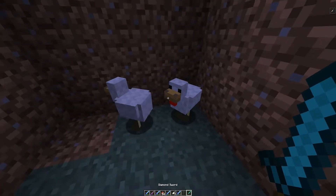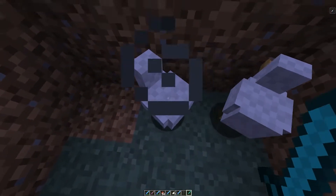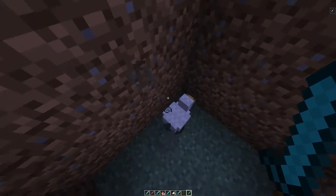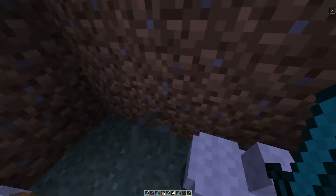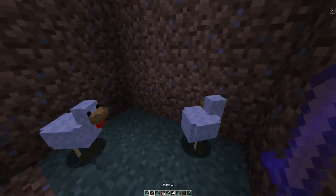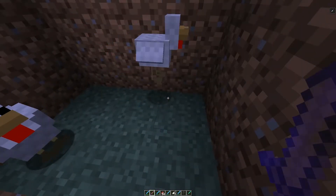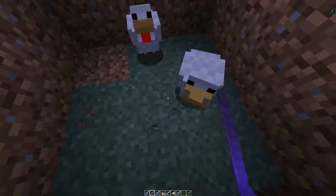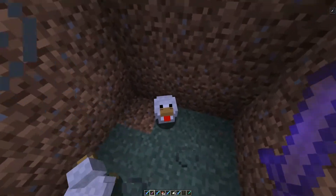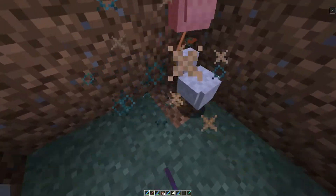The previous sword was enchanted with Sharpness 1. This diamond sword with 7 attack cannot do anything — this is an unenchanted one. Whether your sword is enchanted or unenchanted makes a difference. This enchanted sword has an attack damage of five and with the weakness effect it should not be doing any damage at all, so this is something they need to fine-tune.